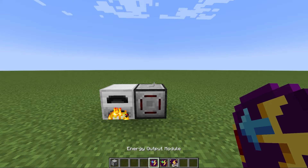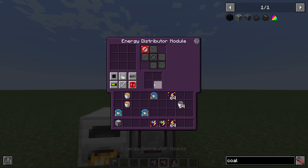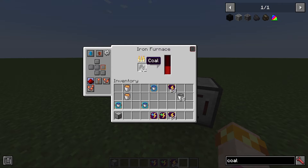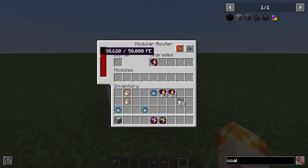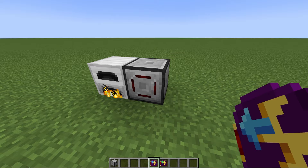The energy output and energy distributor modules allow routers to send power around the world. Notice that neither of these are an input — we have energy output with no options, and energy distributor which only transfers out of the router. To use either of these energy modules, you must add an energy upgrade. Each energy upgrade you add adds 50,000 Forge Energy to the buffer, up to a maximum of 3.2 million. You can then use the energy output or energy distributor modules to send this power to a nearby machine.